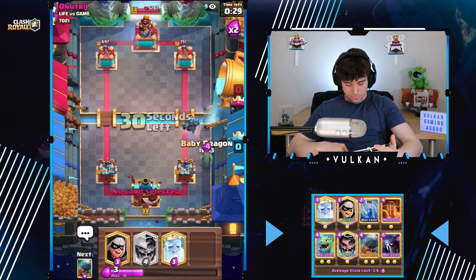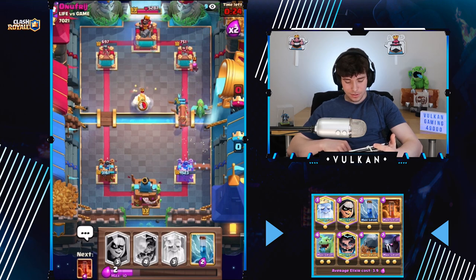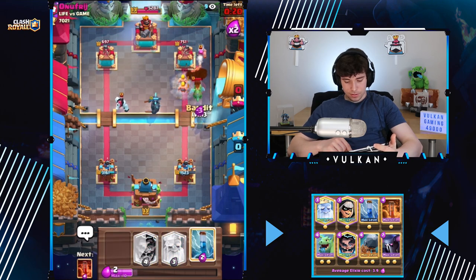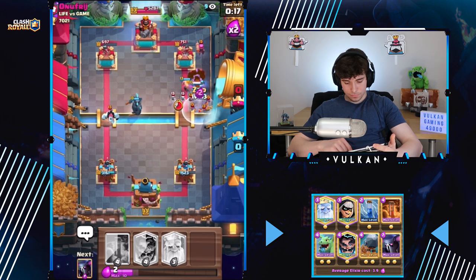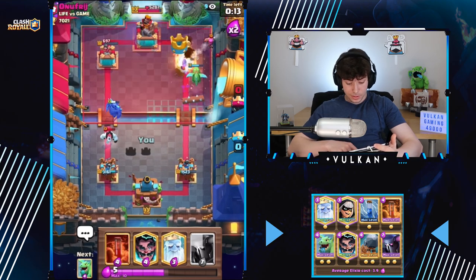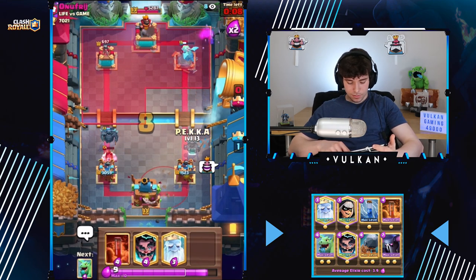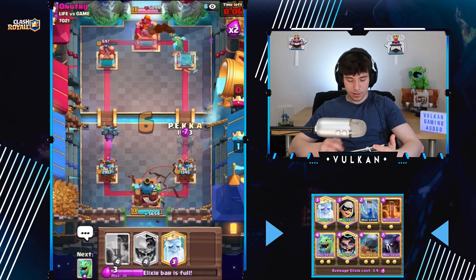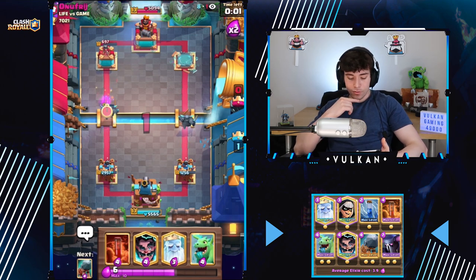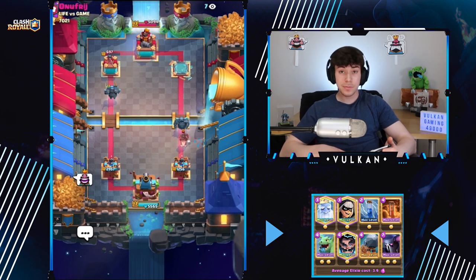Okay, here's what we're gonna do — nah it's not gonna work. I was gonna try the play where he can't kite it with the battle ram, but it kind of failed. We take the tower anyway. Yeah, we win — GG. And let me tell you guys, that is not an easy matchup. I've lost that matchup more than once; yesterday I lost it more than once, so I'm happy to win that.